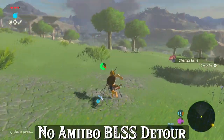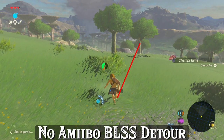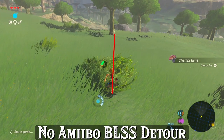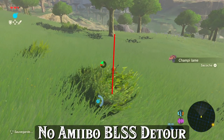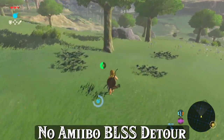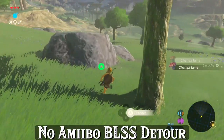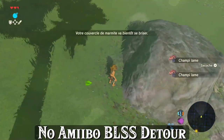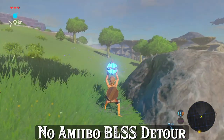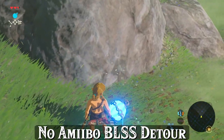Then head up this way and either run a straight line to the other tree on the right, or you can minimize the Bokoblin spawning by running a line through this bush and then approaching just to the right of the first tree before grabbing two more razor shrooms from the tree on the right again. Now quickly set up a BLSS by trapping the bomb in this little nook in the shady spot of the rock, and you can take off from this texture here in the sunlight.